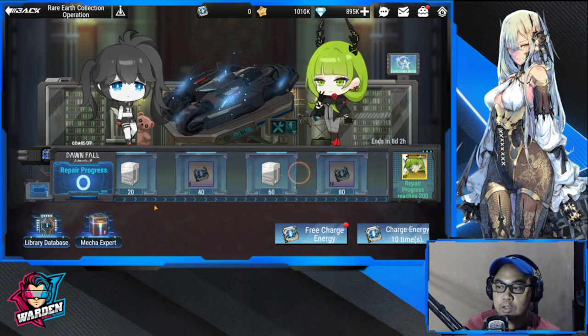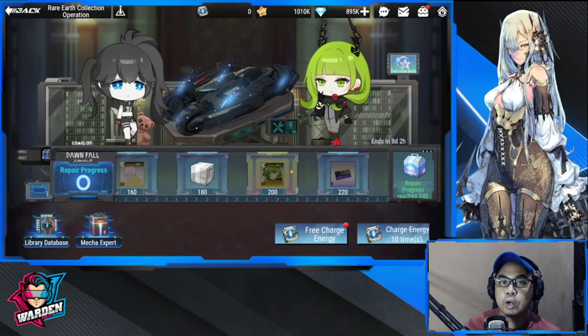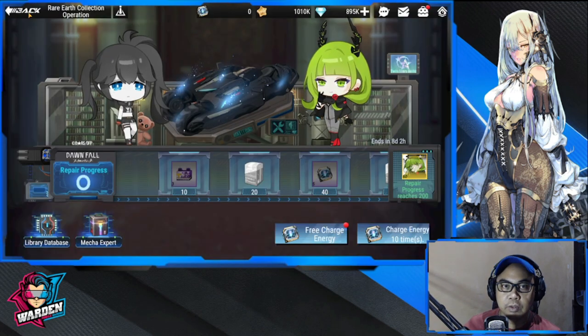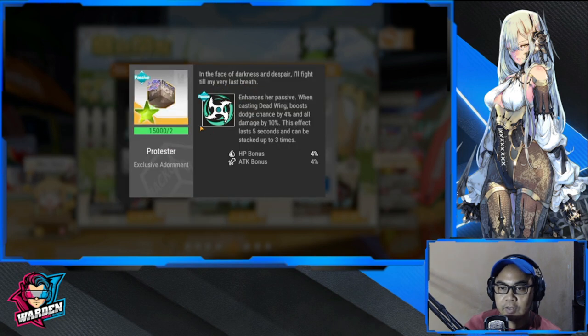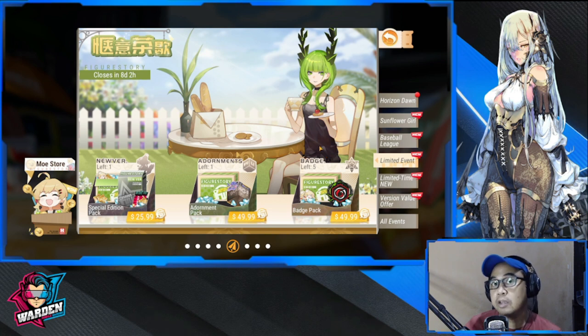Take note that Dead Master is available at 200 — that's where you unlock her, and we'll discuss that in a different video. Next up is Cozy Tea Party. These are additional items — for example, this is going to be the adornment for Dead Master. So you can buy it here. These are additional packs you can purchase if you want to go all in on her and leveling her up.